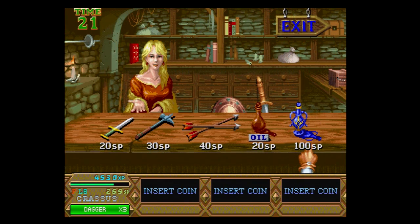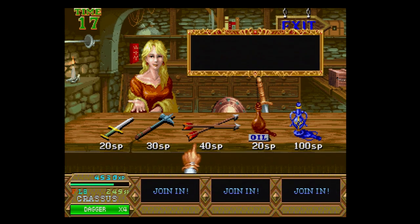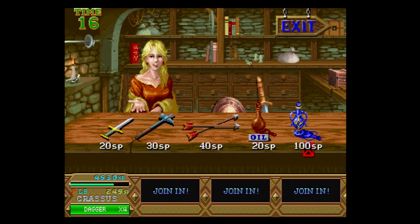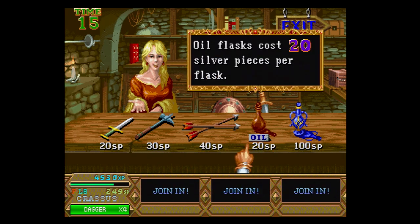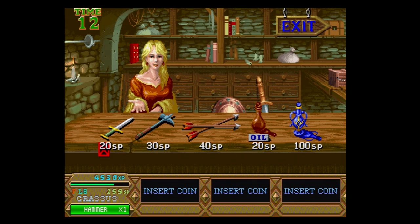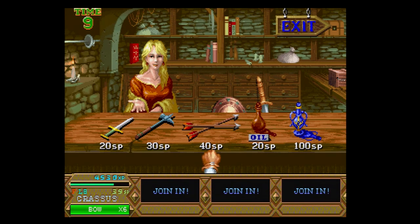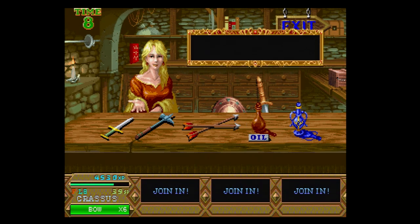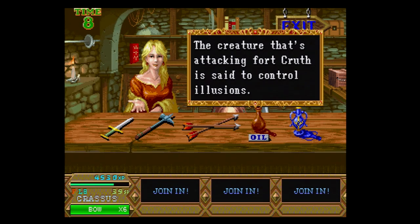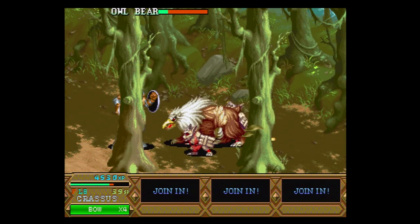Each of the four characters has different stats that separate them from each other. The fighter is a more balanced character and is a nice entry point for those just getting into the game. He has good range and power and also has the greatest number of hit points. The elf has short range with her physical attacks and is less powerful than the fighter, but has access to seven powerful spells, including a magic missile, invisibility, fireball,